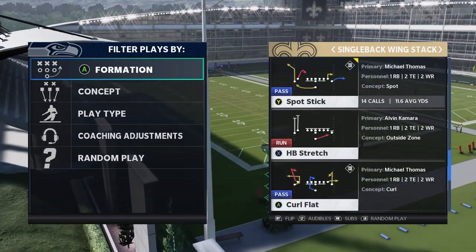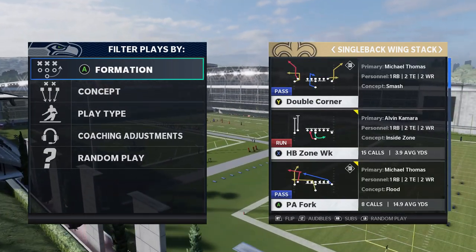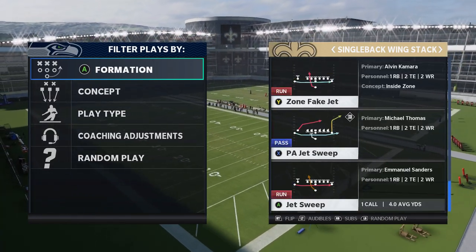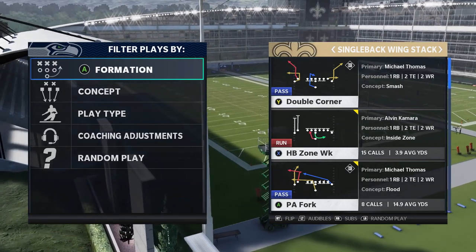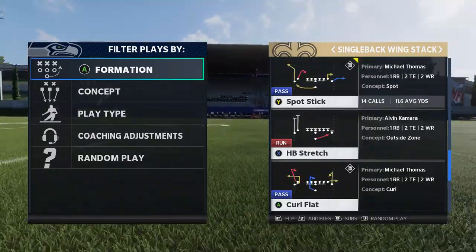It's mostly a passing scheme, but there's some really good run plays, including the stretch and the half-back zone week. Those are the two best run plays. I'll show them later in the video, but I'm going to start off with some pass plays. This is an explosive passing scheme for the most part. So we're going to start off with my favorite pass play, which is the spot stick.